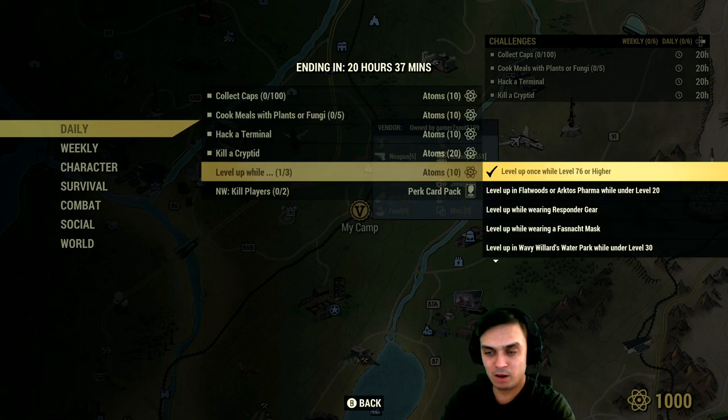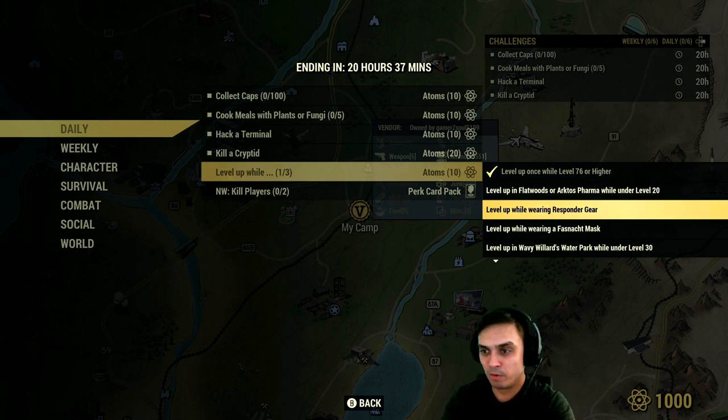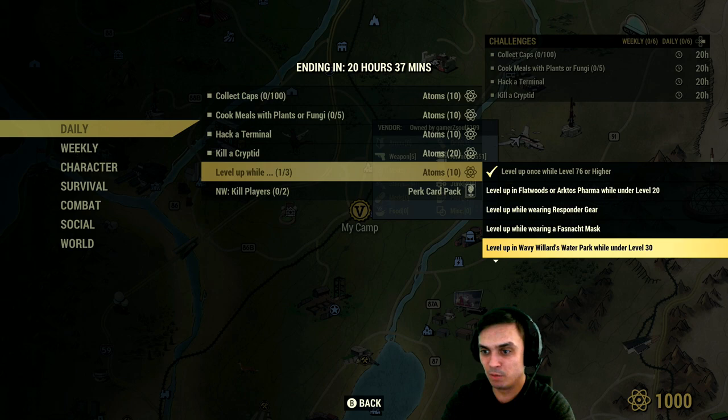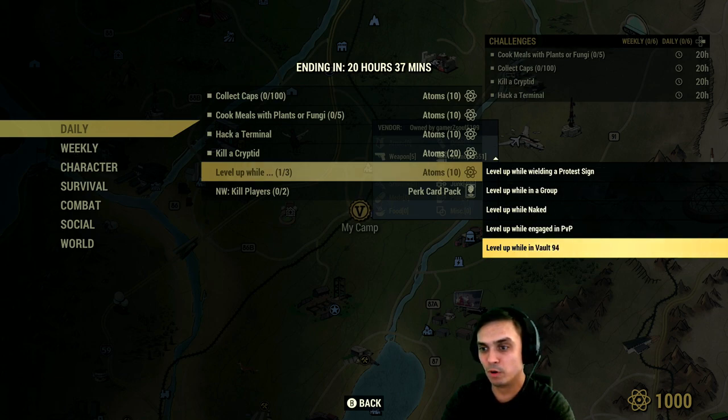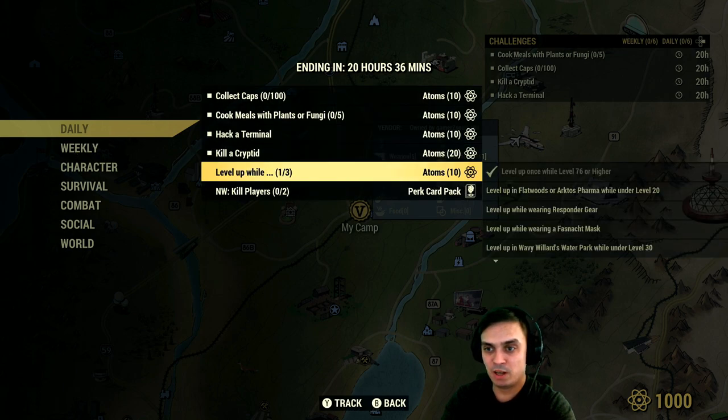Kill and level up — basically, level up while completing three sub-challenges at the same time. As you can see, I've completed only one, so I need to level up again. Options include: level 76 or higher, level up in Flatwoods or Arctic Farm at level 20, level up while wearing responder gear, level up while wearing Fast Nash Mask, level up while at the water park at level 30, Death Violent, wielding a protest sign as a weapon, in a group, naked, engaged in PvP, and Vault 94. If you do any three of these at the same time, you'll get yourself an additional 10 atoms on top.